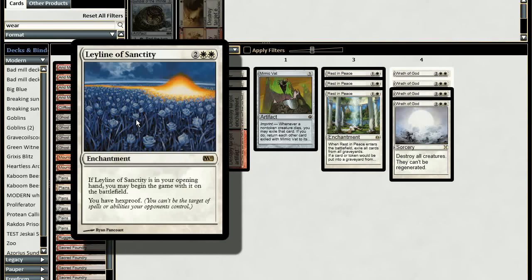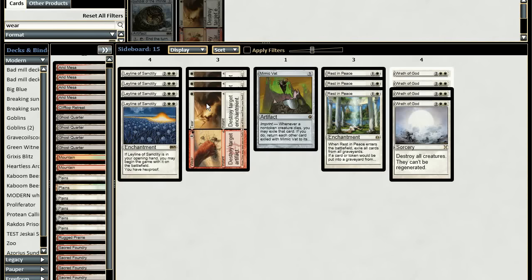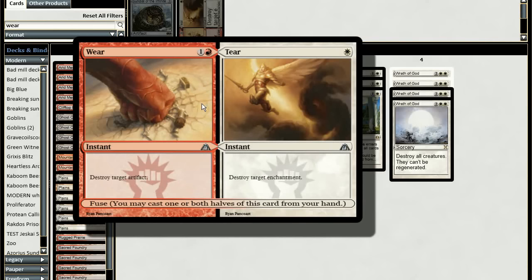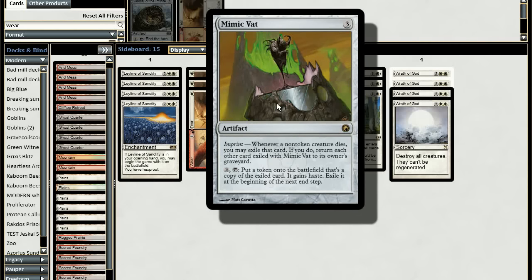That's the main deck. For the sideboard: Leyline of Sanctity against burn, combo decks, and discard-heavy decks. Wear/Tear is great against Affinity and Splinter Twin — you can fuse it to destroy an artifact and enchantment, and its converted mana cost is high enough that Spell Snare won't counter it. I have an additional Mimic Vat because against all-creature decks like Collected Company, Mimic Vat is especially good.